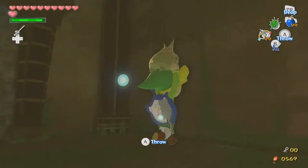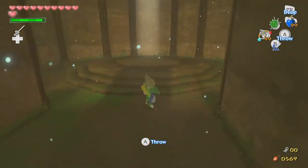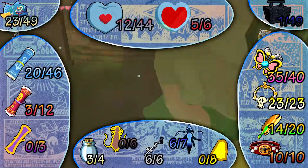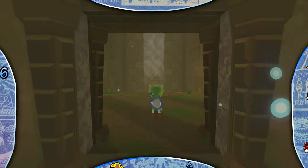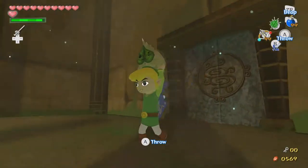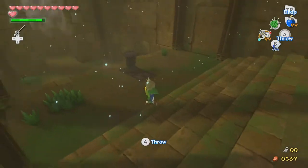What's going everybody, my name's Chris and welcome back to another exciting episode of Let's Play The Legend of Zelda: The Wind Waker HD Blind in Hero Mode. In the last episode, we started the Wind Temple — that should totally be called the Earth Temple because that makes a lot more sense.